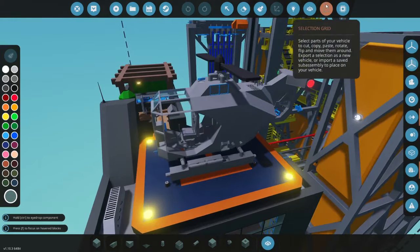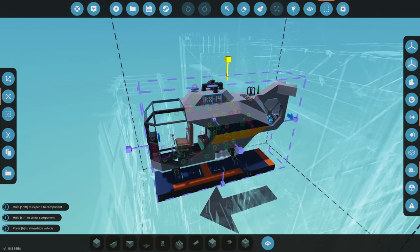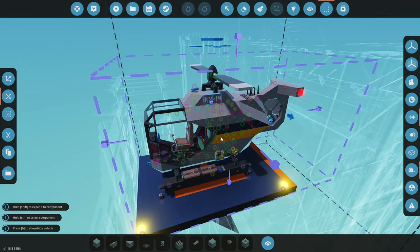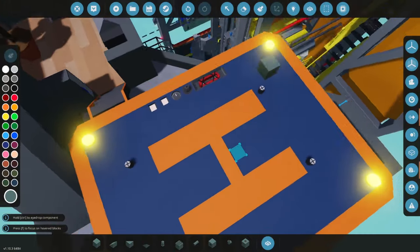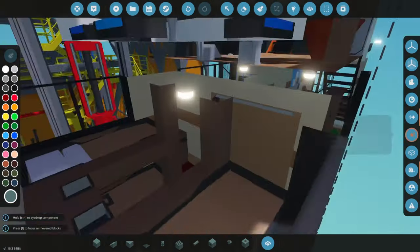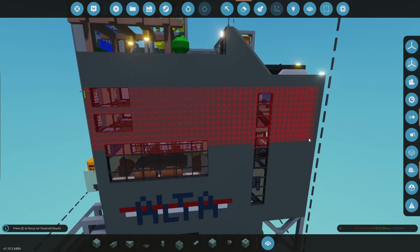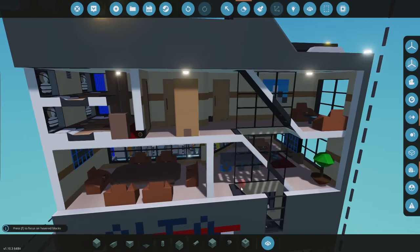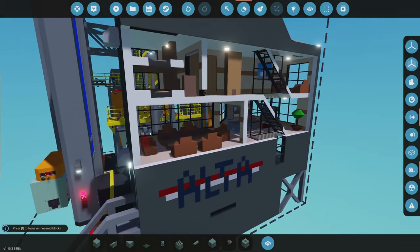So as mentioned, we're going to be removing the helicopter first and foremost, just because that part of the build doesn't add any qualities for the actual oil drill process. But I will be leaving the helipad because I find it could be quite useful. We're also going to be removing the living quarters floor and the floor beneath, which is the kitchen and meeting room area.